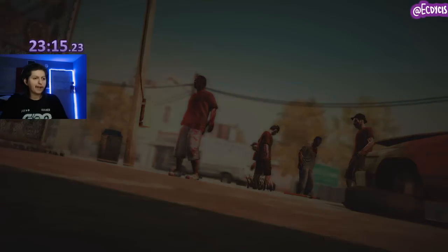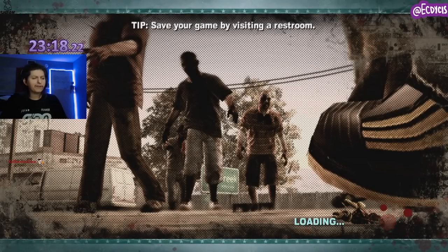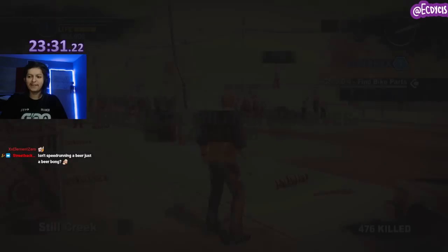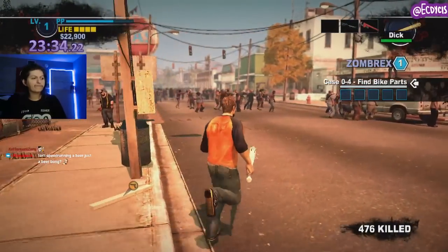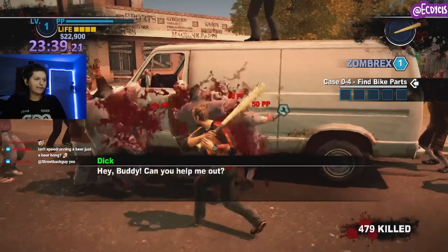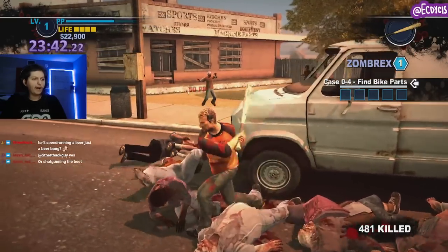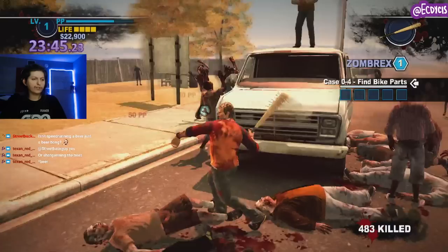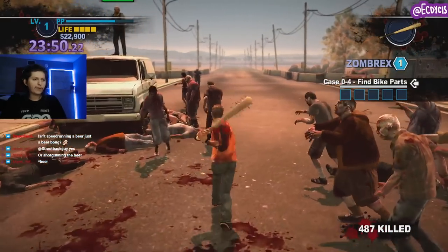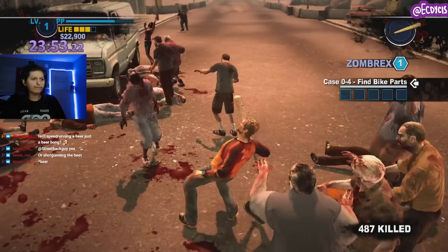Now begins the actual gameplay part of this gameplay. We're going to be saving the worst guy in this game — his name is Dick. You know why? Because he's a dick. He actually is a dick. The working theory of Dick is that he fills up and repairs the vending machines and all the money around town. Dick won't follow you unless you actually kill the zombies around him.